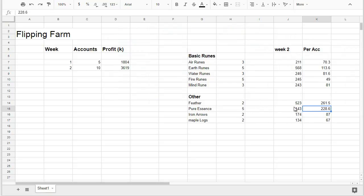For the next five accounts I'm going to designate two or three more to pure essence since it doesn't hit a limit and keeps getting better. I'll assign a couple more to iron arrows and maple logs as they did reasonably well. I'm probably going to hold off adding more to runes — maybe one extra each — and instead diversify into other items, even ones with lower volume, since they may not be as contested.